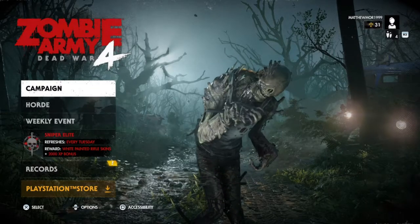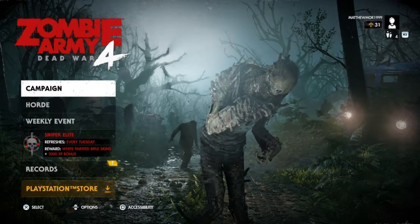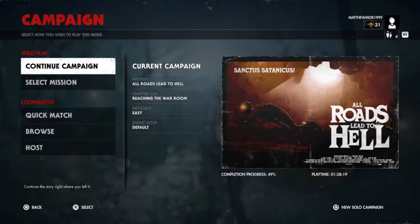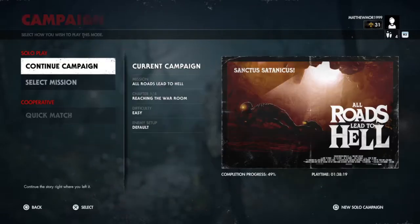What is up guys, Matt from Schoolbusters, and today we're on Zombie Army 4: Dead War. This is the locations of all the collectibles on Mission 7: All Roads Lead to Hell. This is four chapters, so let's get into it.